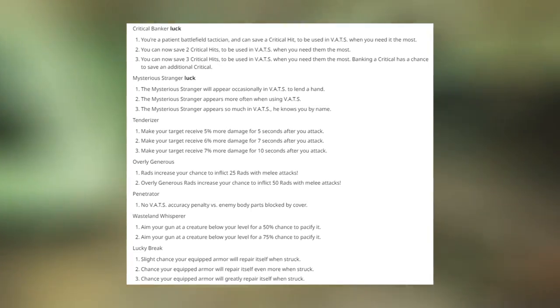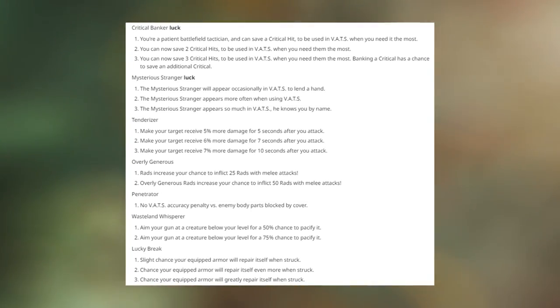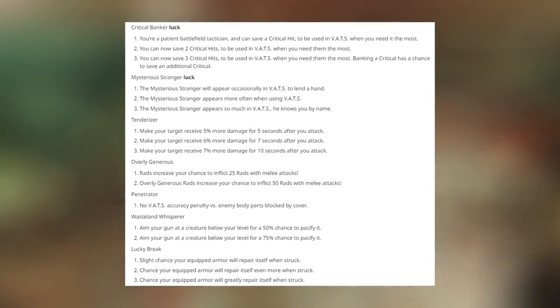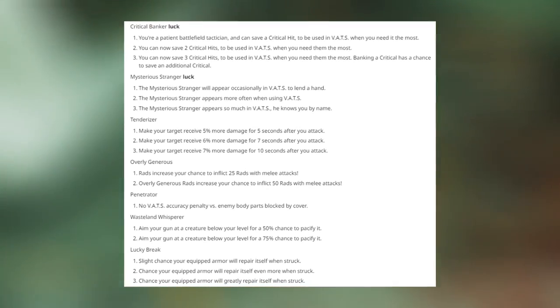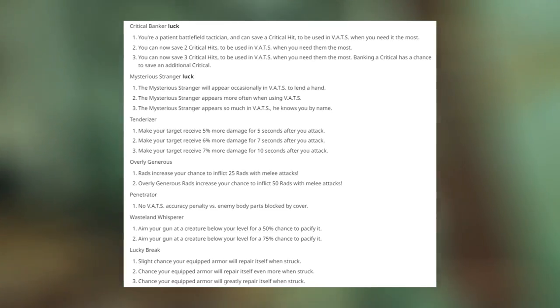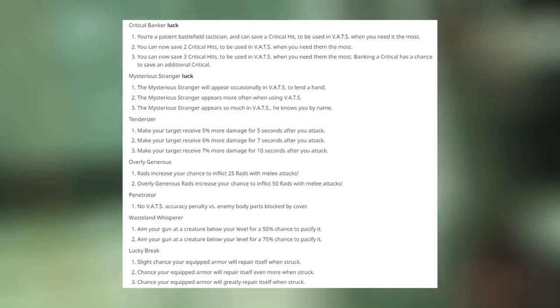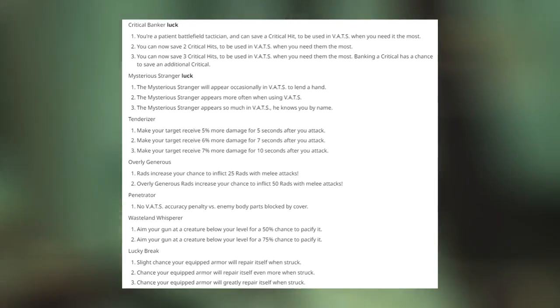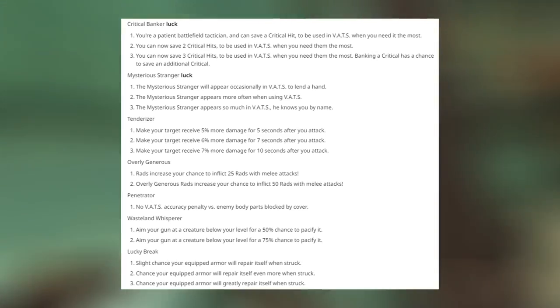Next is the Mysterious Stranger — maybe there is a human NPC out there — which will appear occasionally, more often, and appear so much that he knows you by name. Tenderizer makes your target receive 5%, 6%, and 7% more damage for 5, 7, and 10 seconds after you attack. That sounds like maybe a Strength perk card, doing more damage after you've already hit them.